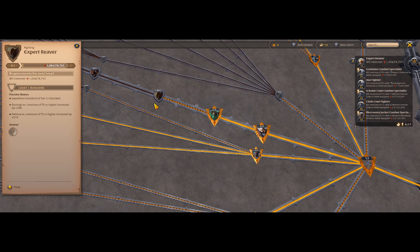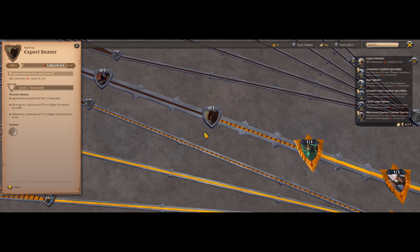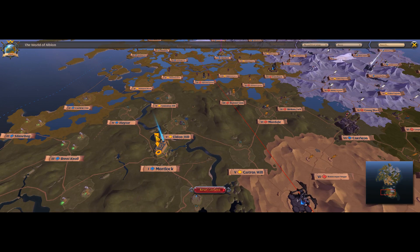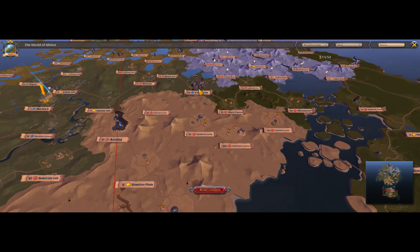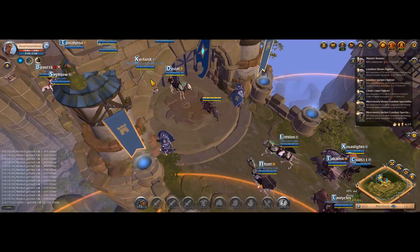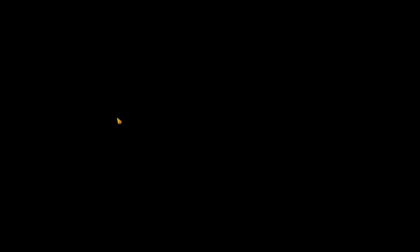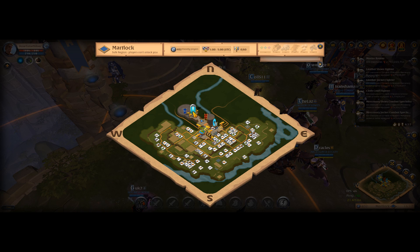A next common mistake of new players is that they continue farming in yellow and red zones on the Royal Continent. You should understand that these zones have a high population, and on top of that, fame and drop amount is very low. Such a decision will not let you progress fast. That's why you need to overcome your fear of black zones, where people can kill you, and go there and farm T5, T6 zones.